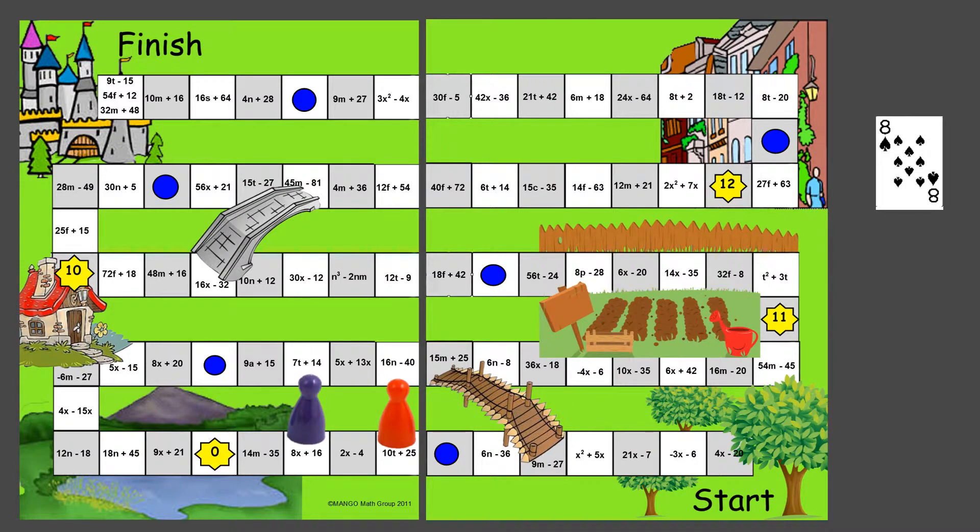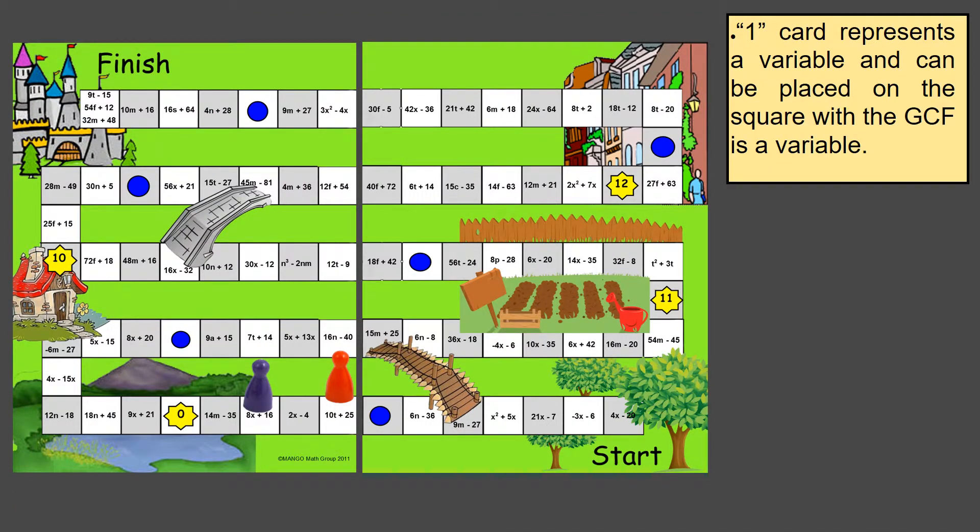There are different rules for different cards. If you draw a one, there are no numeric factors of one, so it is represented as a variable. You look for the expression where a variable can be factored out. For example, 4x minus 15x — there is no number to factor out, but you can factor out the variable x. The player moves their pawn to that square and stays there for that round.